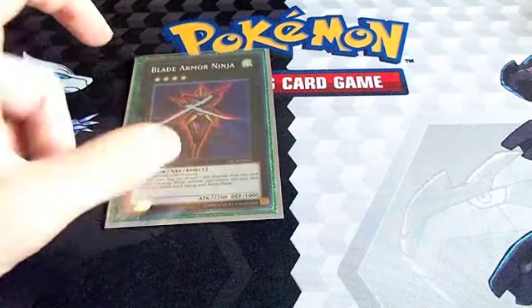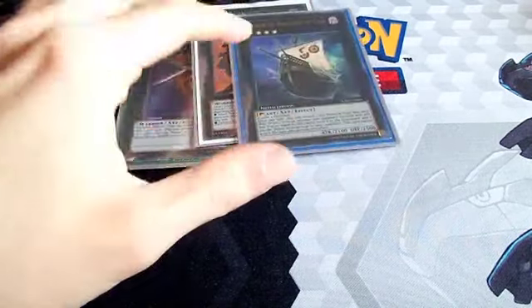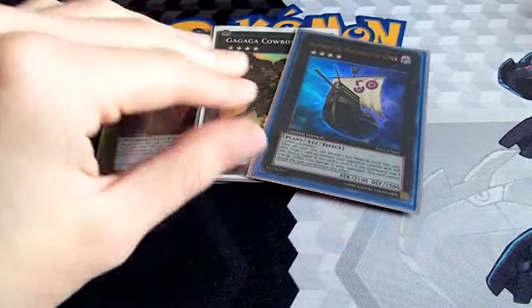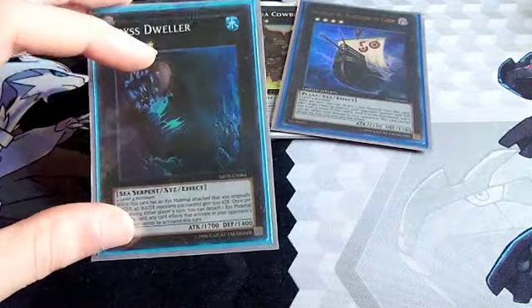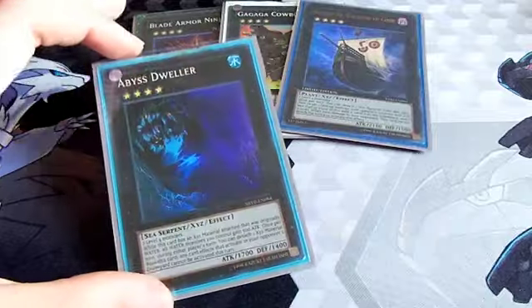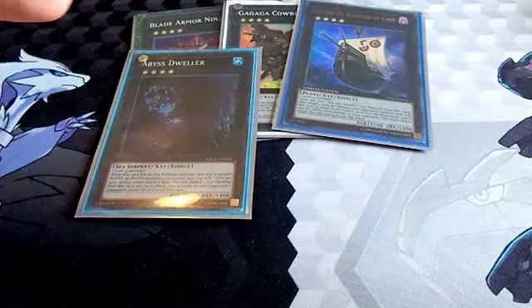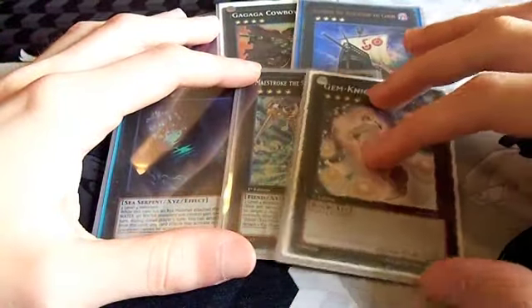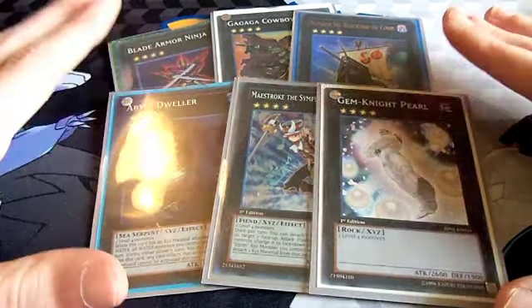The rest of our Xyz monsters: Blade Armor Ninja, Gagaga Cowboy, Black Ship of Corn — very essential because cards like Zenmaines are tough to deal with — and Abyss Dweller, which is much more readily available in this deck because we play three water monsters in the main deck. That lets us boost him to 2200 and keep him alive for a few turns. He won me a game against Dark World by keeping him alive while they couldn't do a thing about it.